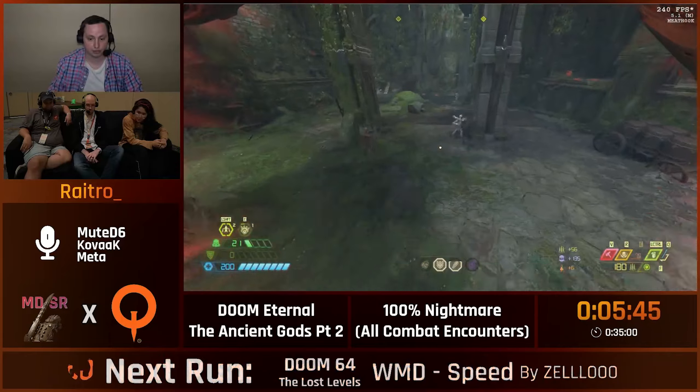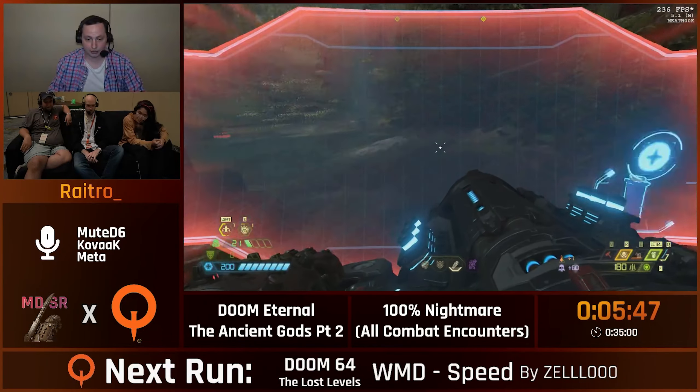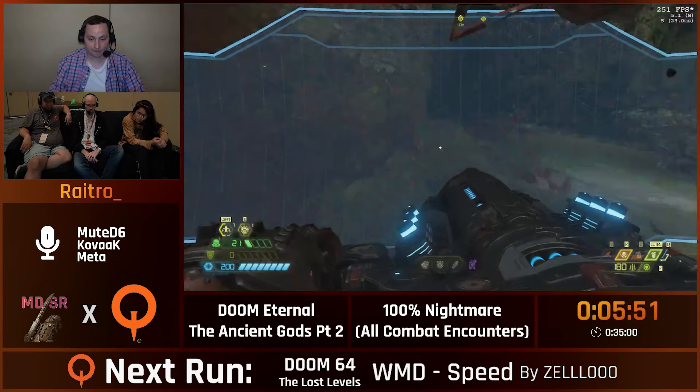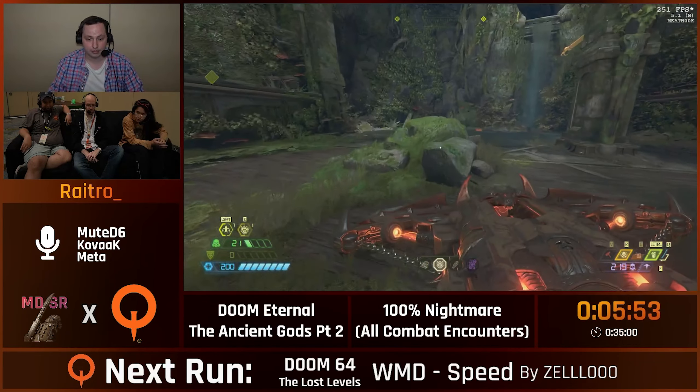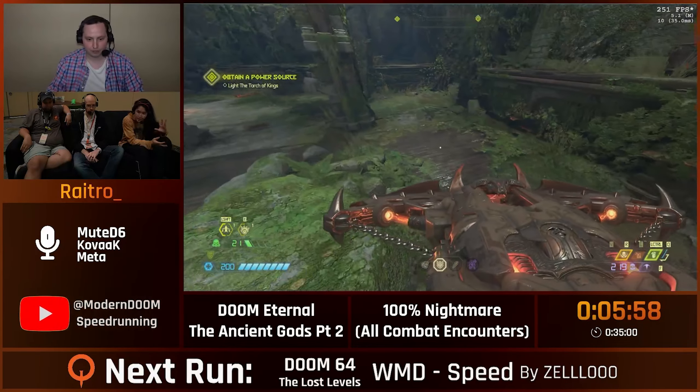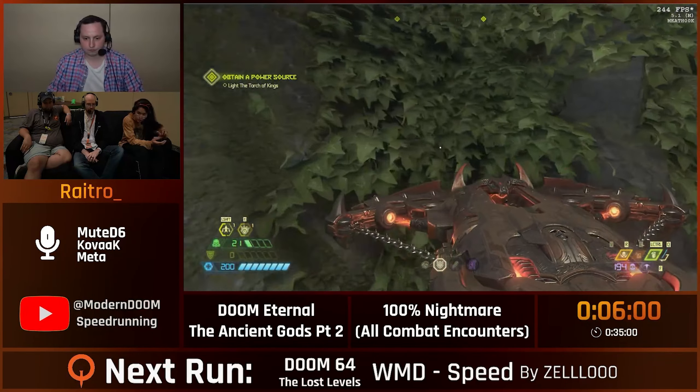Stone imps — they die to just an energy shield bash and hammer. This was fixed after this patch, which is one of the main reasons why we run on version 5.1 to get the insta-kill. Normally it would take like two or three full auto shells.